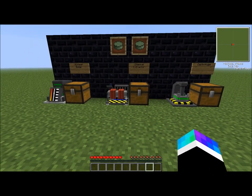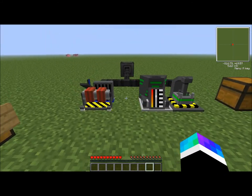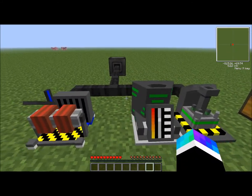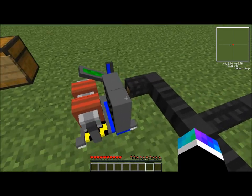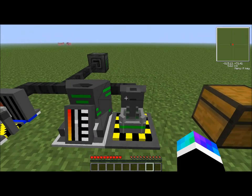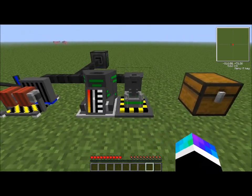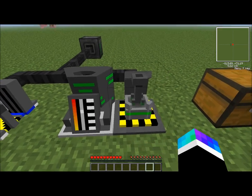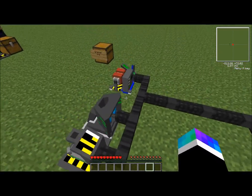So once you've got all three machines, we're going to set them up. You'll need to set it up in this exact order, well sort of. The chemical extractor will be its own separate machine, as shown. And the nuclear boiler and the centrifuge need to be arranged just like this — nuclear boiler on the left, centrifuge on the right. They need to be exactly like that.